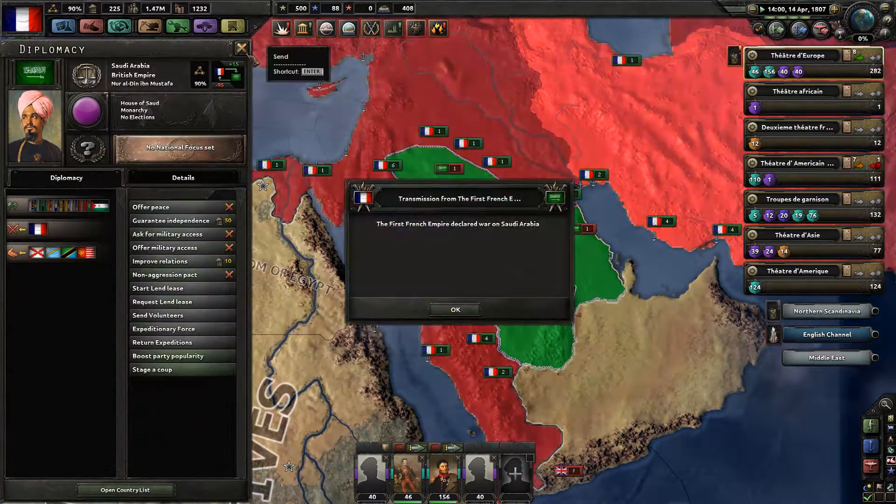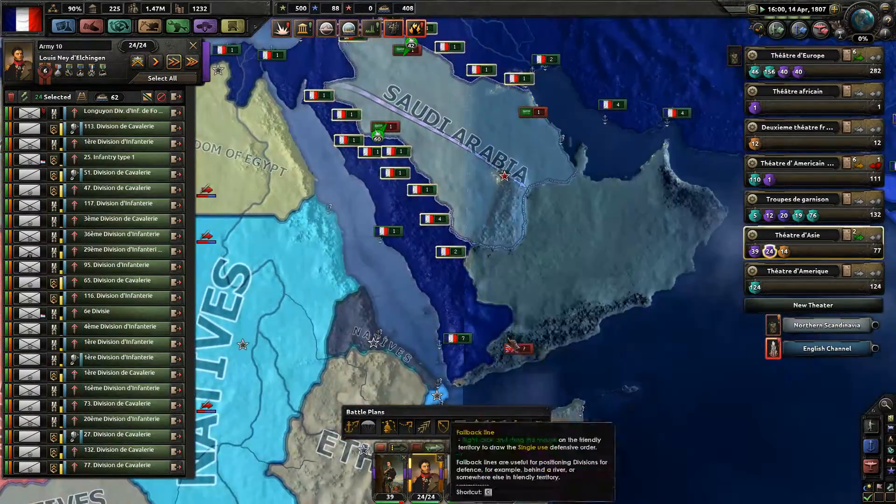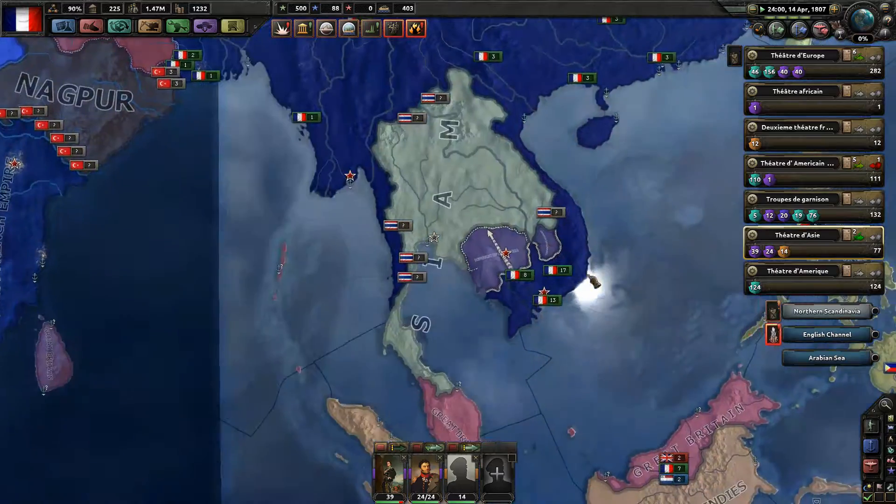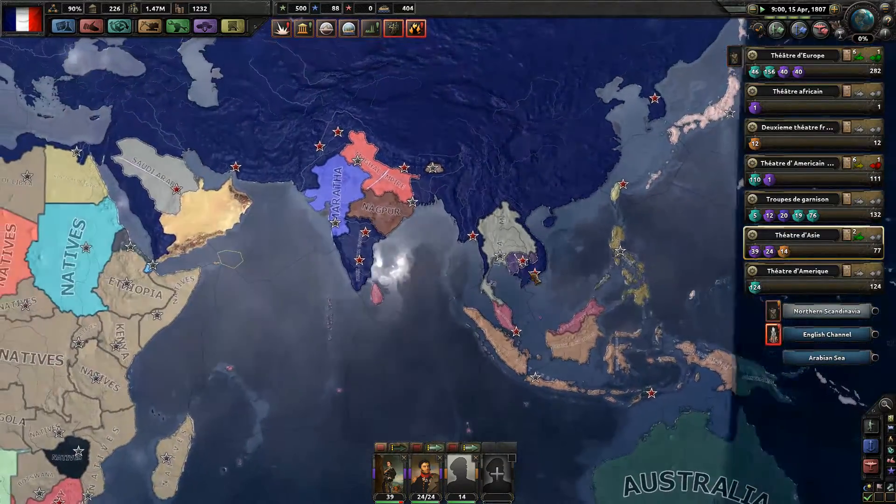Declare war against the Saudis. We declare war. Go ahead, crush the country. Cambodia should fall soon.